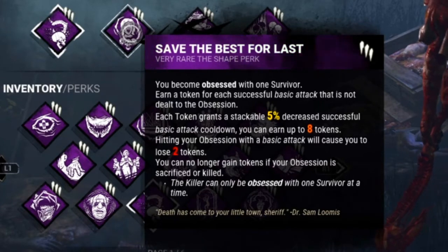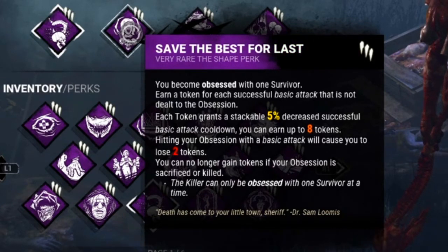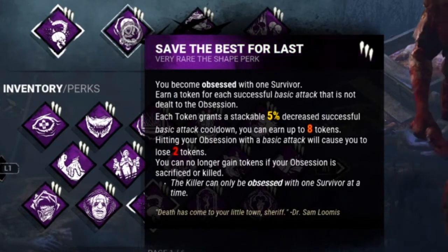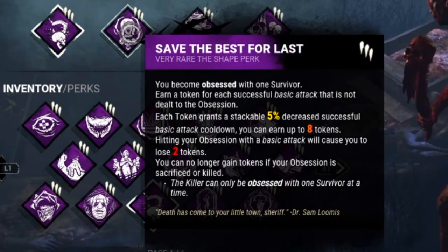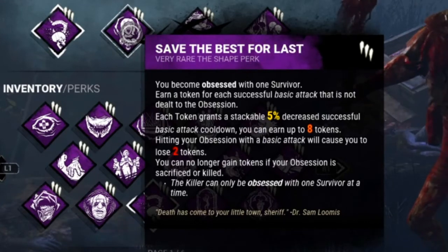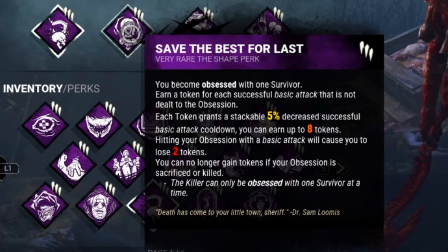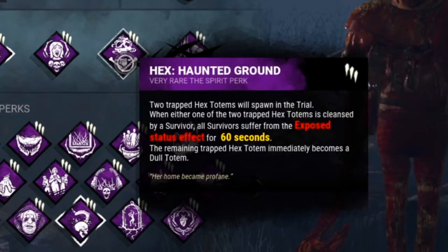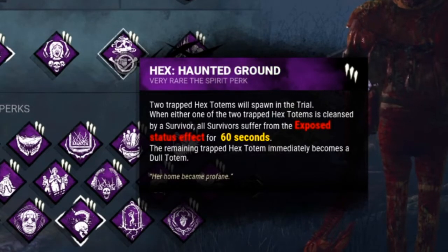Save the Best for Last: you can go up to eight tokens, and each token decreases your basic attack cooldown animation by five percent. Eight tokens is insane, and if I hit my obsession I lose two tokens which obviously sucks, but either way it's still good.